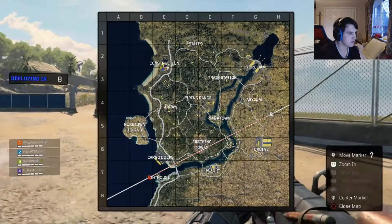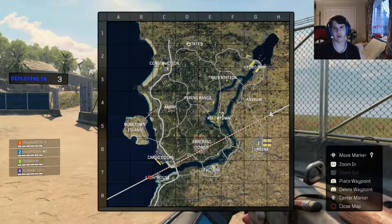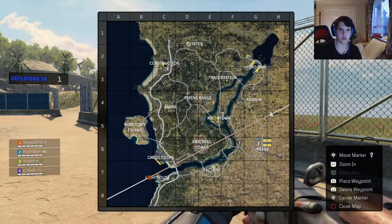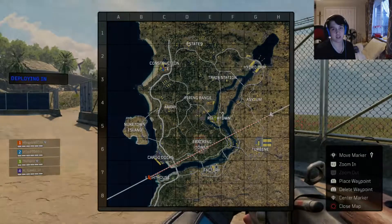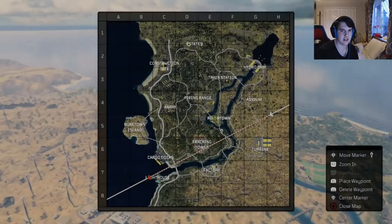I'm going to drop River Town, because I absolutely love River Town. There's a lot of loot there, there's some action but it's not too busy. The main reason is obviously because it's right next to Firing Range, so you're always going to get some action around there. It's a really good place to land, I'd highly recommend it.